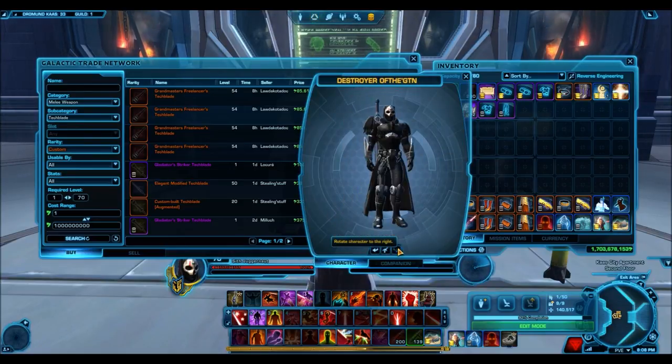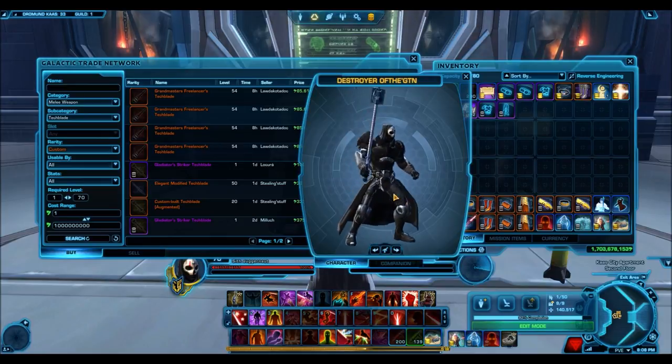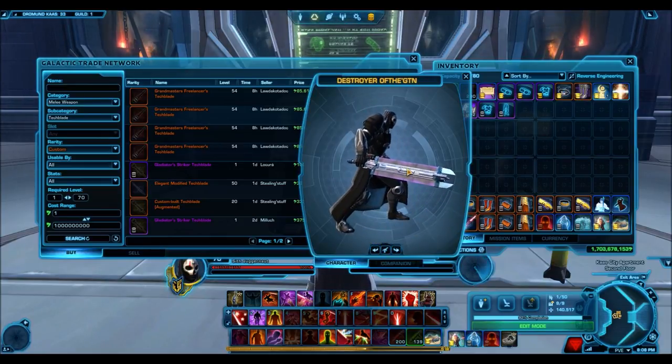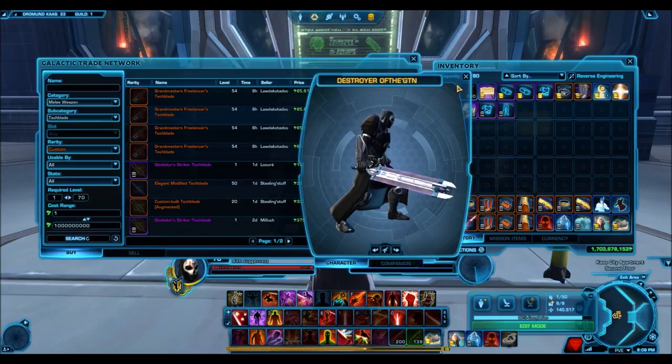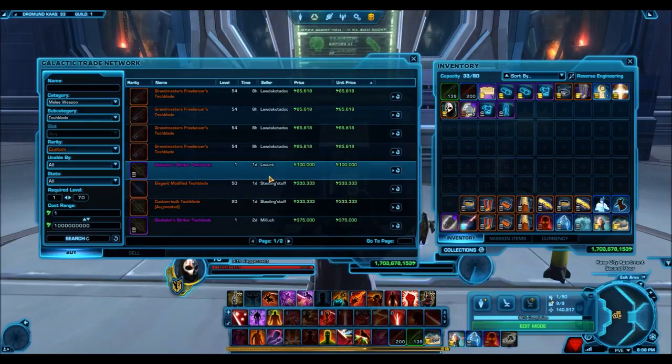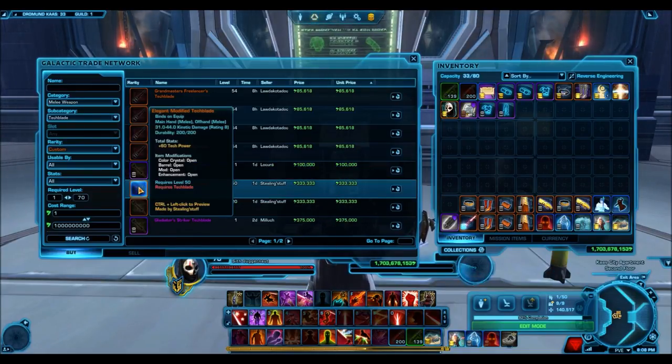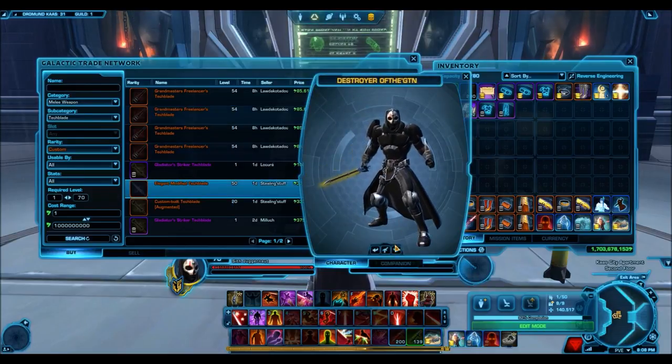The Gladiator Striker is also a really wacky looking sword. If you check it out in the preview, you'll see it just looks really different and unique. I personally hate the design — I find it absolutely abysmal, it looks terrible. But if you really want to stick out and have something that makes your character unique, this is definitely one way you could go for only 100,000 credits.